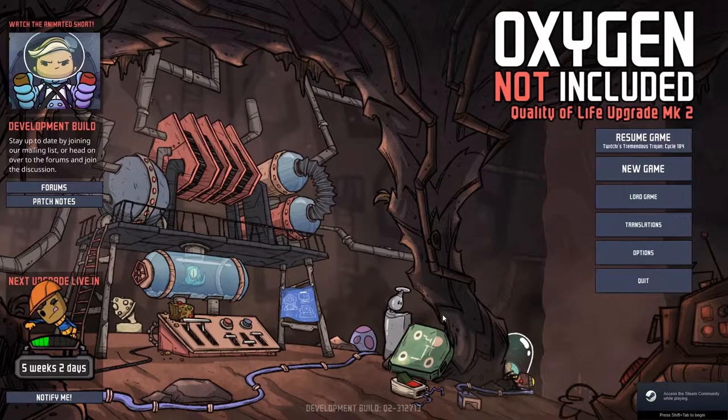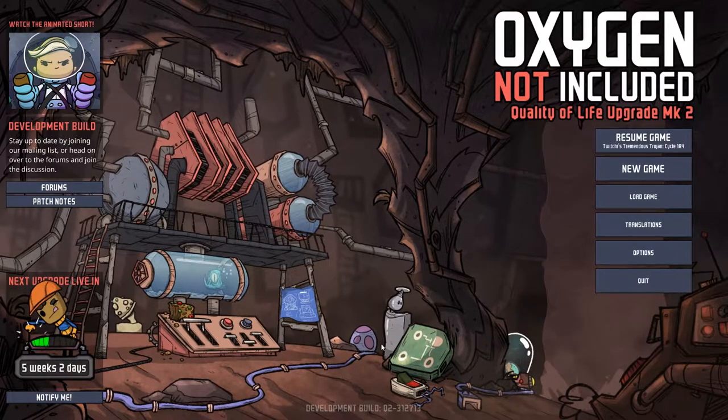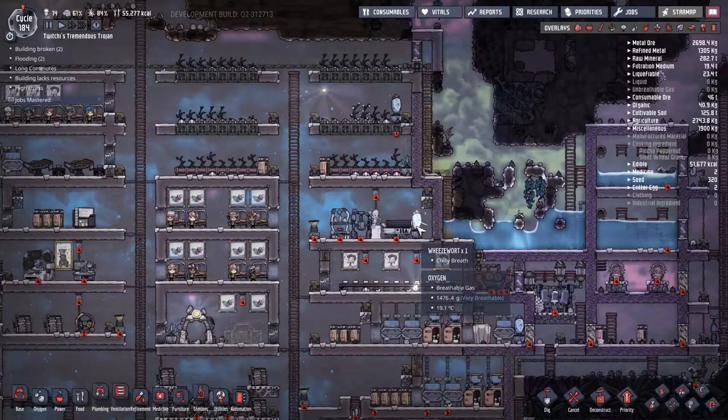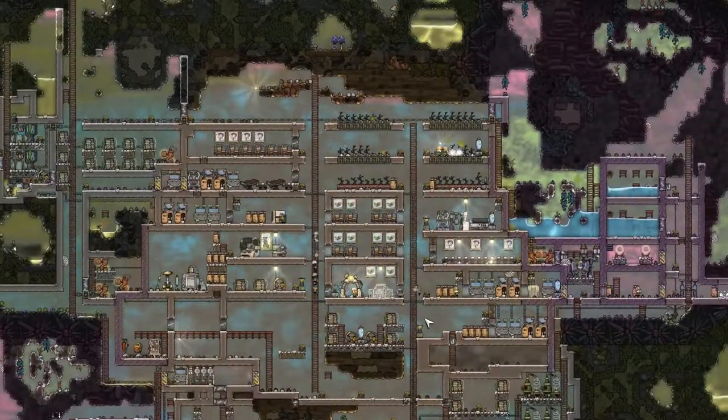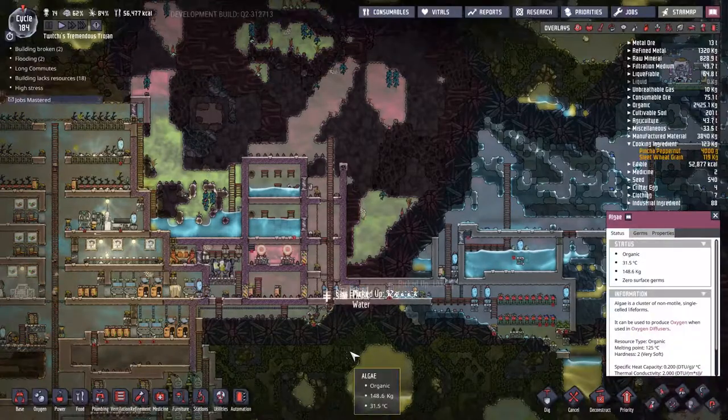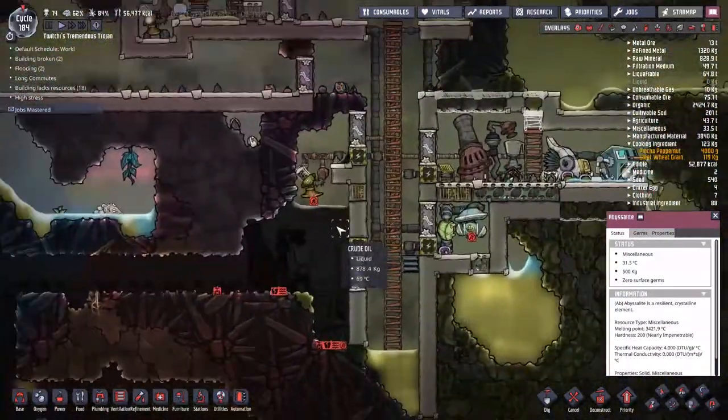Hey guys and welcome back to Oxygen Not Included, Clay's Amazing Space Colony Adventure Extraordinaire! My name's Twitchy and we are back in Twitchy's Tremendous Trojan, the rock that floats in space with about 14 duplicants — yeah, 14 according to the number up there.